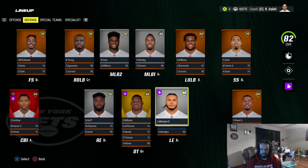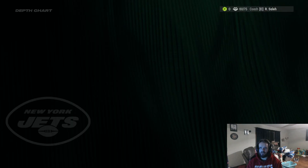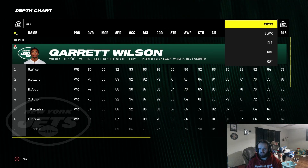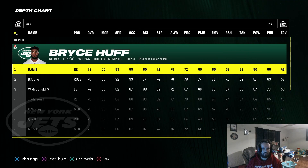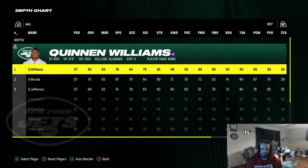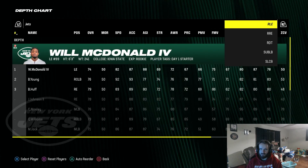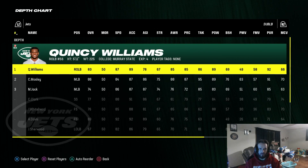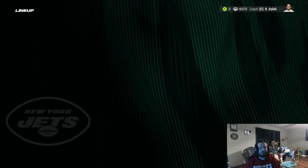This is what the squad is going to look like heading into year number one. Garrett Wilson is going to be our slot. I'm cool running with this wide receiver core because Lazard is younger and Randall Cobb isn't going to get a crazy look. I'm cool with Bryce Huff at right end and Jermaine Johnson there. Bryce Huff typically enters free agency and doesn't sign back, so I'm going to move Quincy Williams up to be our sub-linebacker. Sauce Gardner is going to be in our slot corner.